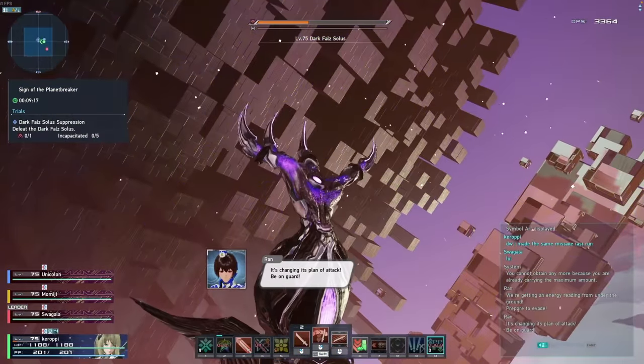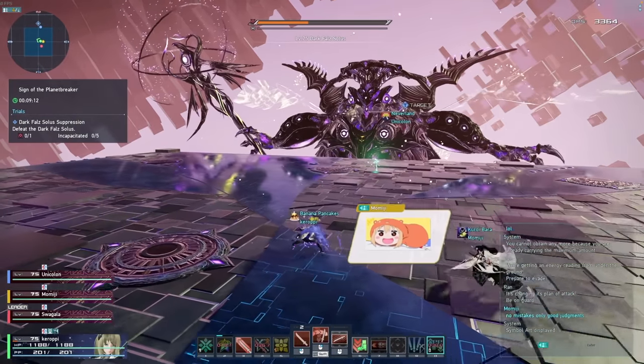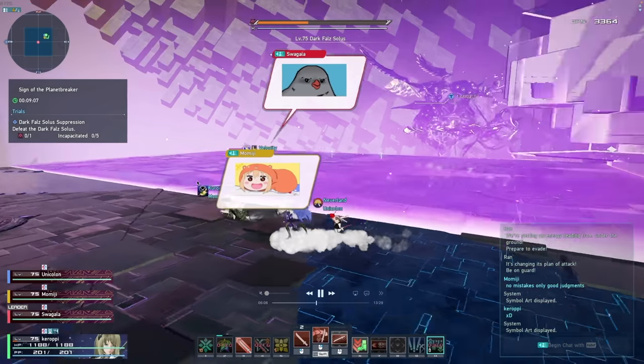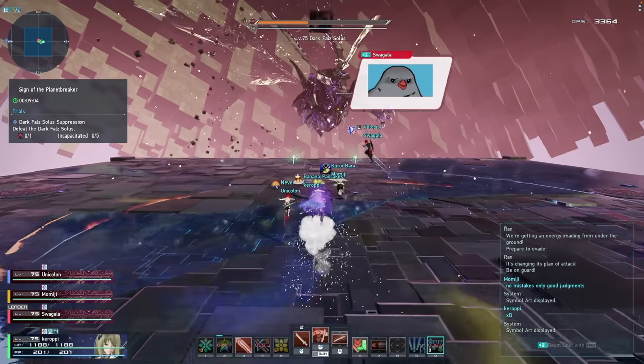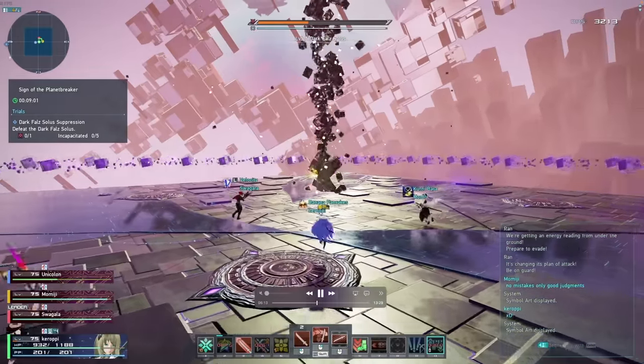Now he moves into phase 2. He summons his gigantic staff and starts being really annoying. His first attack here is very similar to Dark Falls — you want to avoid the purple zone and just avoid that big swing attack. The advice I can give most people is just stay in the middle as much as possible, as it gives you the most room to avoid specific attacks. This staff attack shoots out all these projectiles — as a braver, you can counter this attack and then use your empowered normal attack to hit the staff from range and deal damage very easily.